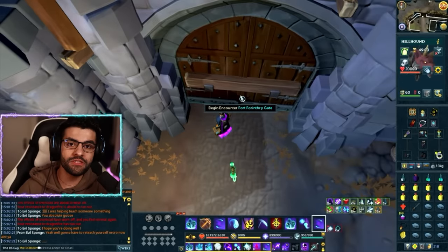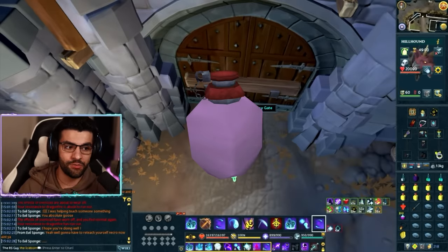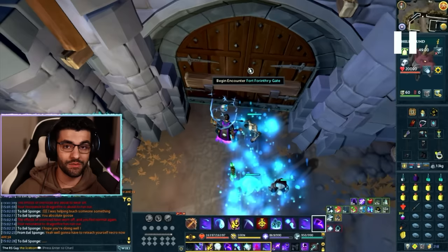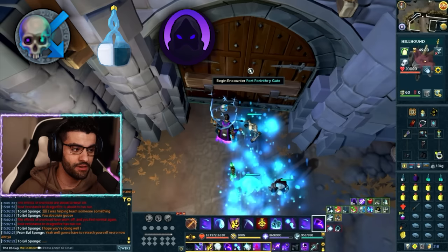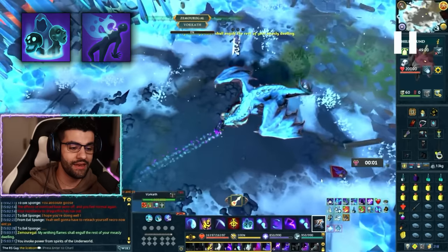One important note for your inventory: if you're not using an Overload Salve that has built-in anti-fire protection, I would strongly recommend a Super Anti-fire. If you don't have one, you are going to become the Human Torch — and not in a good way. Once I'm ready to go in, I'm going to put on Deflect Necromancy, make sure I'm potted up, make sure I've got the Darkness Incantation active, and my god book is on. Then I'm going to conjure my Undead Army, command the Ghost, and head into the Vorkath fight.